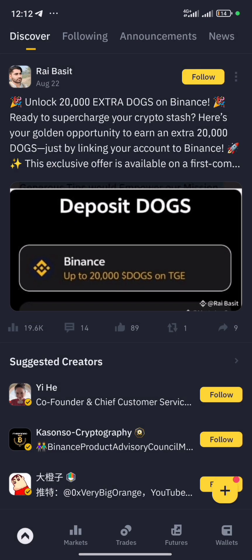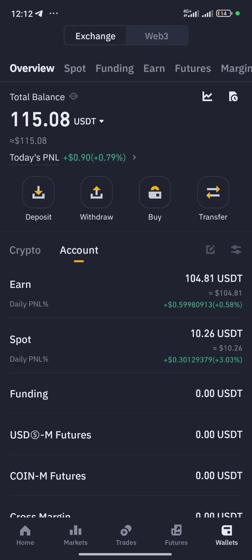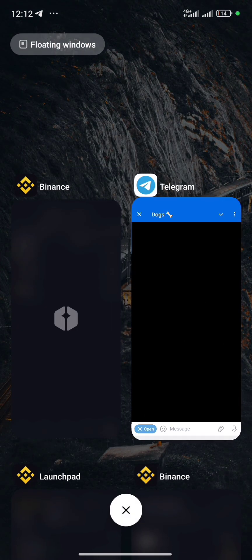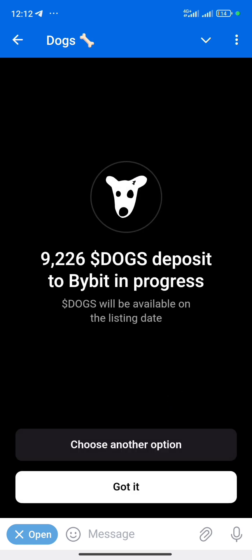We previously used Bybit, so in this video I'm going to show you how to use Binance for this. Let's go back to my Telegram — my DOGS is currently set to be sent to my Bybit — so we're going to switch this up. We're going to click on DOGS and then choose another option, and we're going to choose Binance.